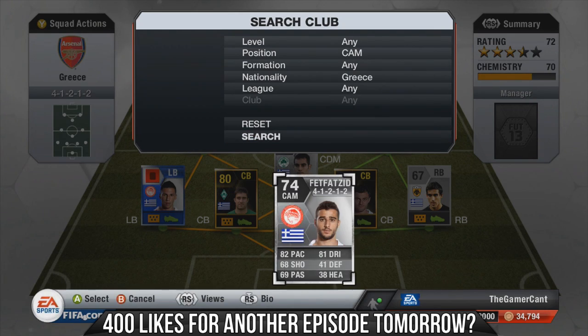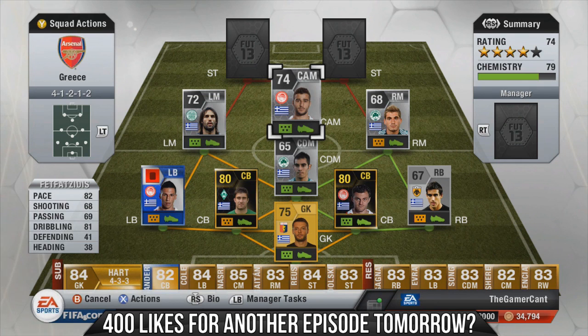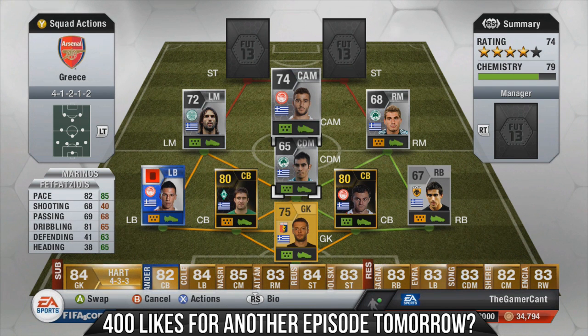Then we get into more of the big dogs. We've got Fotis Tzavellas — everyone knows who this fella is — five star skills, 82 pace, 81 dribbling, an absolute beast in the center of the park. The link-up play with Marinos is just phenomenal; they were just so good together. It was probably the best CAM/defensive mid partnership I've ever used.